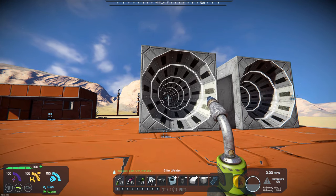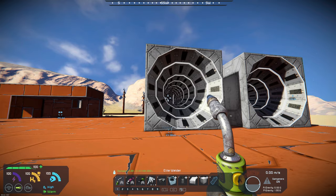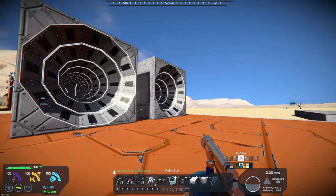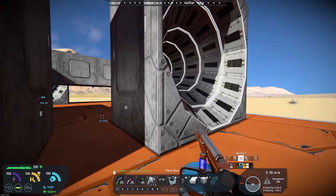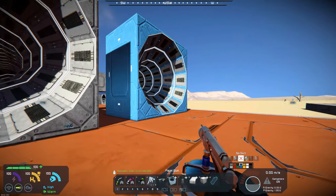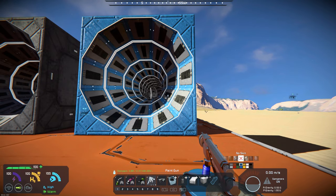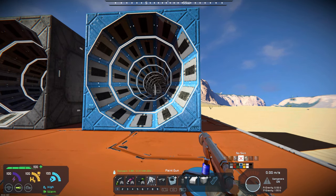I'm assuming they were colorable — I didn't try that, so let's do something here real quick. Let's see if we can kind of change the color on these. Yeah, they're colorable as well, so you can kind of paint them to the color that you want.